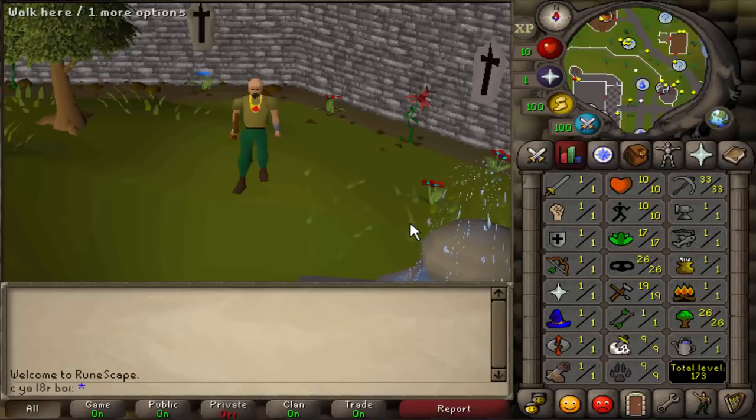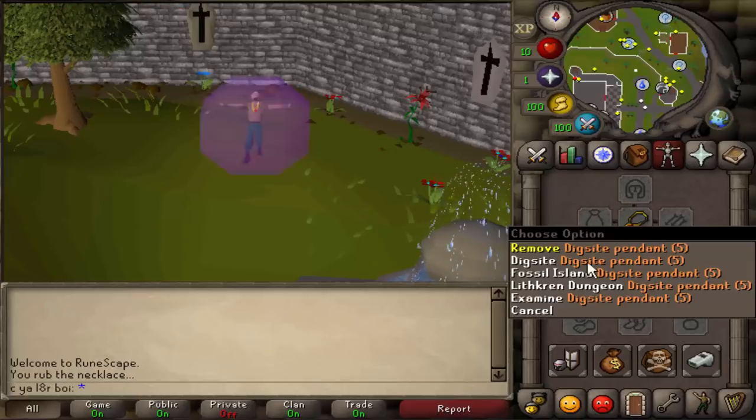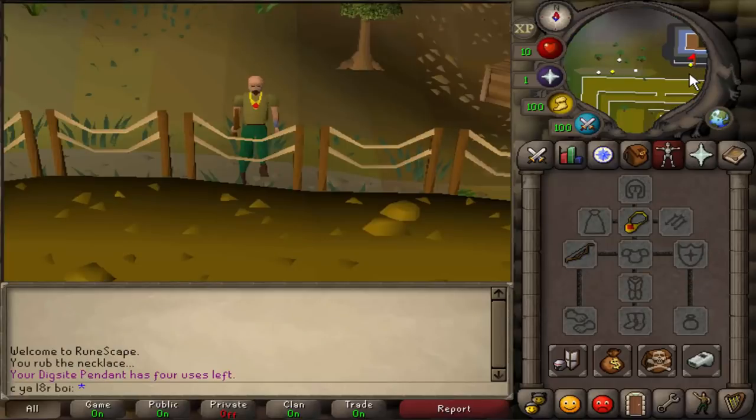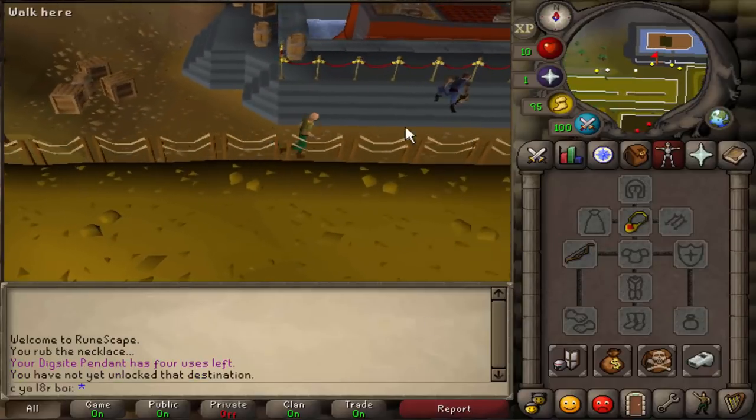Before we get into it, I have to show you how to unlock the teleports on Fossil Island. First thing we're going to do, let's go to Fossil Island right now. Well, we can't go to Fossil Island directly - we have to teleport to the dig site with a pendant. If you see the second option right here, Fossil Island, that's what we're going to be unlocking right now. If you try to do it, it tells you you can't do it, you haven't unlocked it yet.